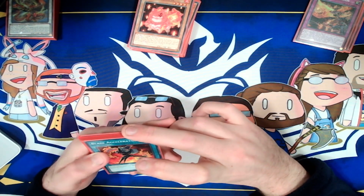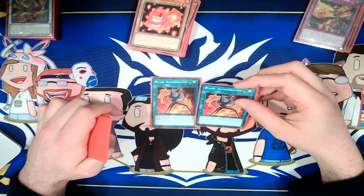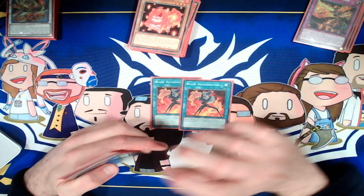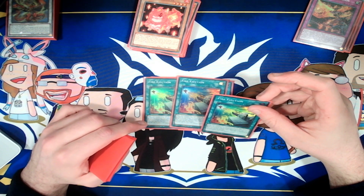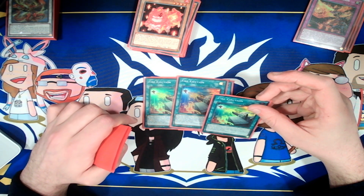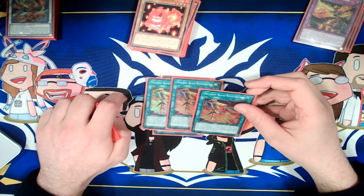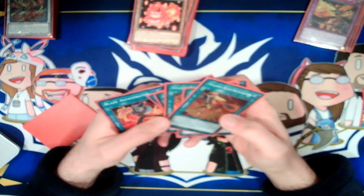For spells, we're playing Double standard Blaze Accelerator. You target a card your opponent controls, send a Pyro with 500 or less attack from your hand to the graveyard, and if you do, destroy that card. It doesn't let you attack that turn, but it can be useful to inflict burn damage. Triple Fire Ejection lets you send a Pyro from your deck to the grave — if you send a Volcanic, you can inflict damage equal to its level times 100 for extra burn damage, or you can special summon a Bomb token. Then for the last couple, we're playing Triple Volcanic Blaze Accelerator, which lets you send Blaze Accelerator from your hand, deck, or face-up field to the graveyard — which is why I'm playing two, in case they get rid of the original.